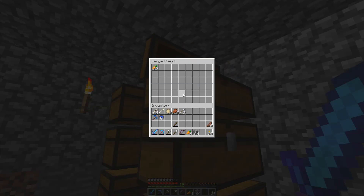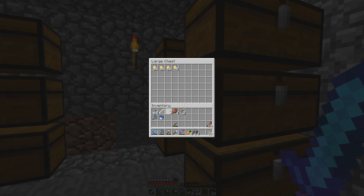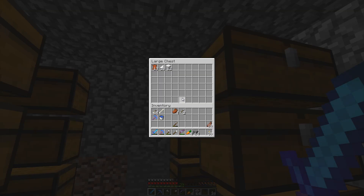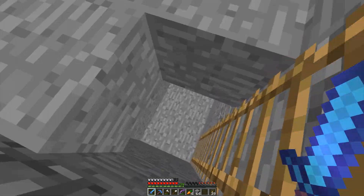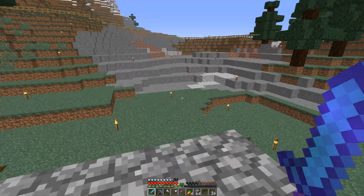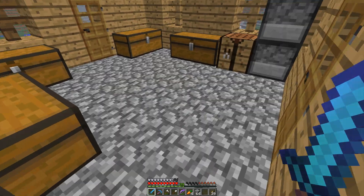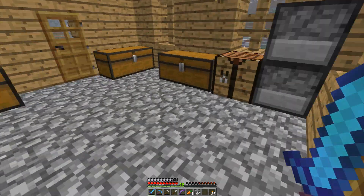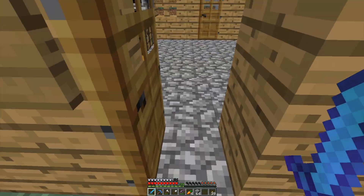Wheat, eggs — I might just get rid of the eggs. Mob drops: wool, feathers, leather, that sort of stuff. I was just starting to expand down here but I found a cave below me. What I'm going to do is move all of this down a level, tear all of this out, and start over, because I really don't like this house. This is just temporary.